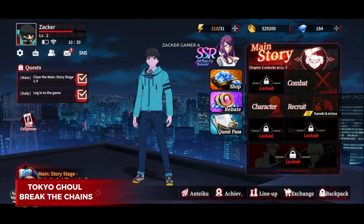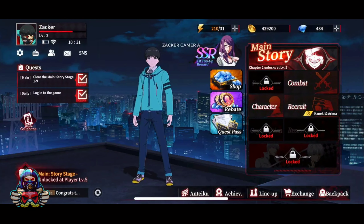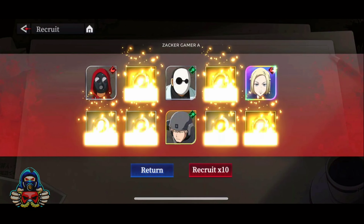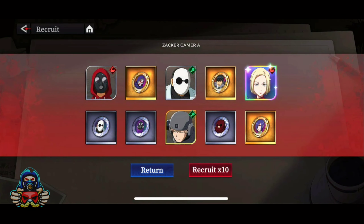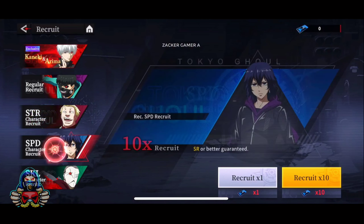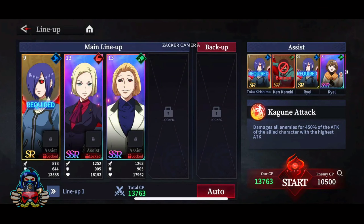Next is Tokyo Gold Break the Chains. New players receive a free SSR character, making the initial chapters a smooth ride. However, the game's hardcore gameplay kicks in as you progress. The combat mechanism involves combining cards to evolve into higher star levels, and patience is key for perfect combination skills. Challenge dungeons to gather materials and level up your heroes in this intense gacha RPG.